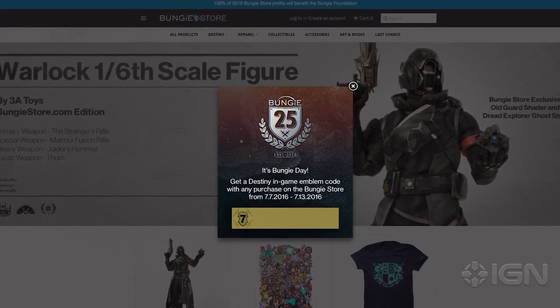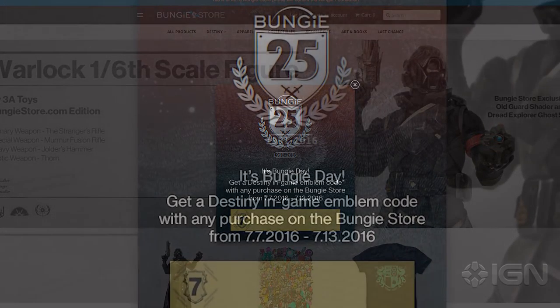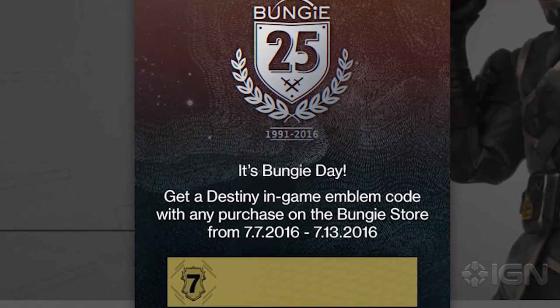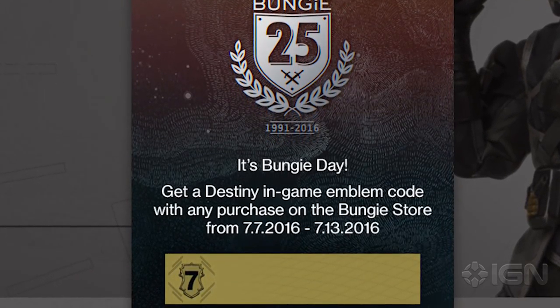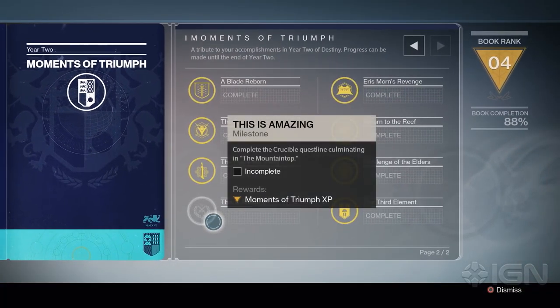You should get a code that will reduce the price to a reasonable level. Also, any purchases from 7/7 to 7/13 will unlock an Emblem. Of course, you don't have to buy these things — I'm just letting you know because I'm discovering them myself from the Bungie blog. Anyway, that's it. I'm going to get to work on that final challenge, the Mountaintop, and see what happens from there. For more on Destiny, you're already in the right place — IGN.